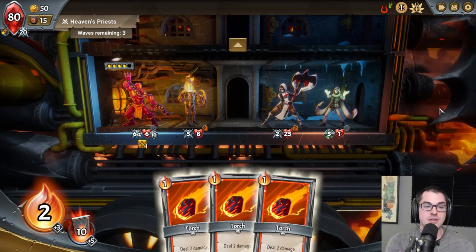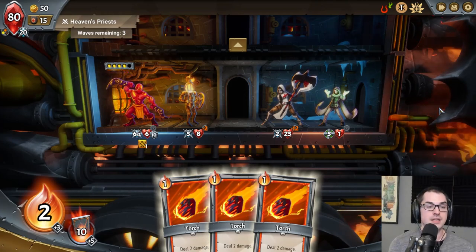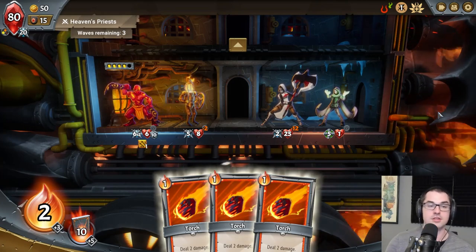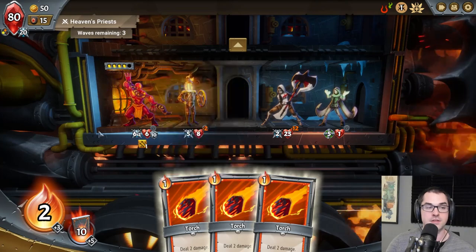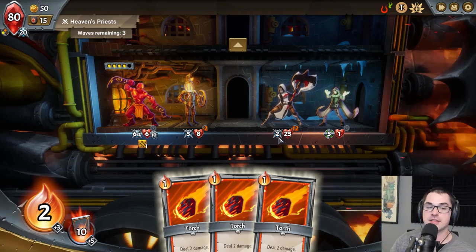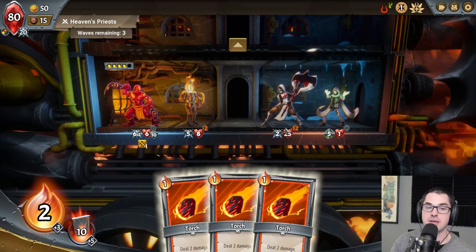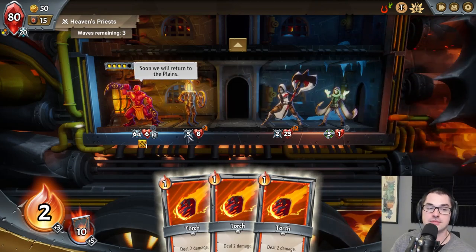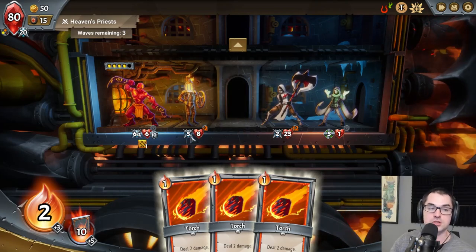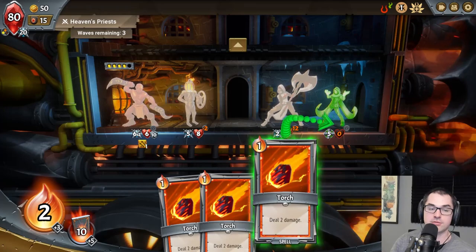When you press end turn, several things happen. First, all the cards in your hand go to your discard pile, just like in Slay the Spire. Second, combat occurs on every floor of the train. Enemies strike first — note that enemies are on the right and our units are on the left. Each unit attacks with its attack value, striking the enemy in the front. So the Forged Disciple strikes the front Train Steward, dealing two damage. Then after the enemies go, our units go. The Train Steward will attack the Forged Disciple for five, and the Hornbreaker Prince will attack for six times two — 17 damage total. Then at the end, the Priest will heal five.